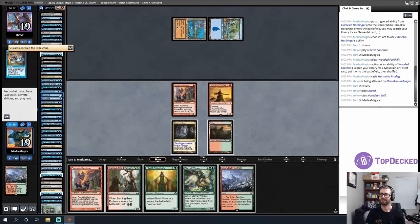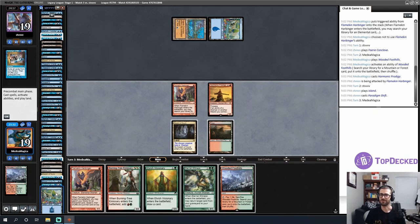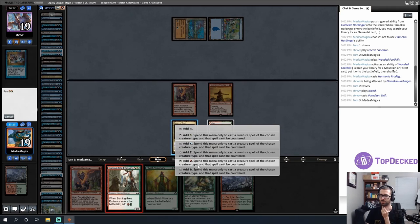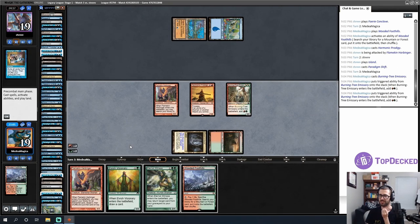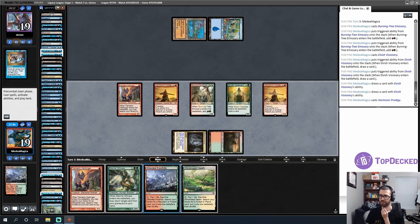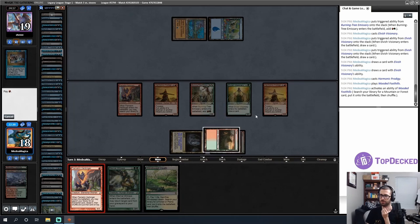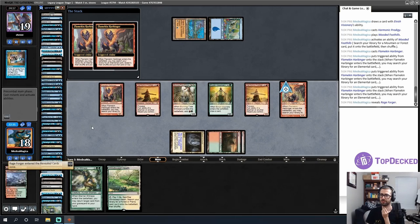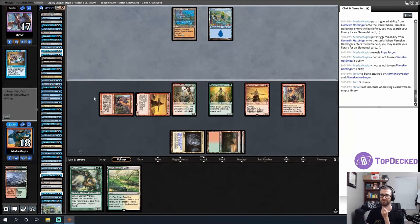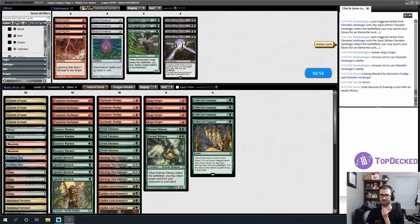Can they Thassa's Oracle me at instant speed or is that just their way of conceding? They'd need Thassa's Oracle — I don't see anything that lets them do this at instant speed. They've basically shown me their deck. I'll make a bunch of mana, cast an Elvish Visionary drawing two cards, get a new Harmonic Prodigy, then a Flamekin Harbinger, then get a Rage Forger, say no to the others, and send in with everyone. You do not have any tricks — that was your fancy way of conceding. Cool.